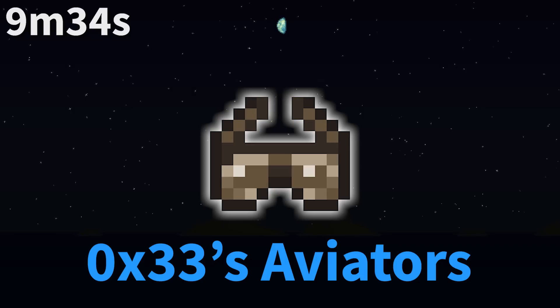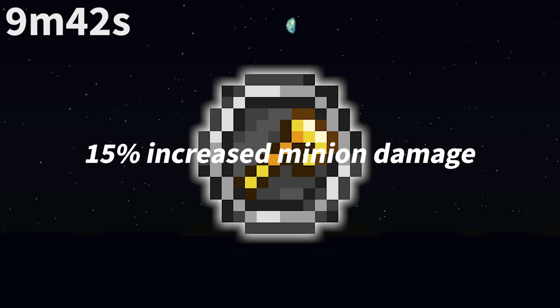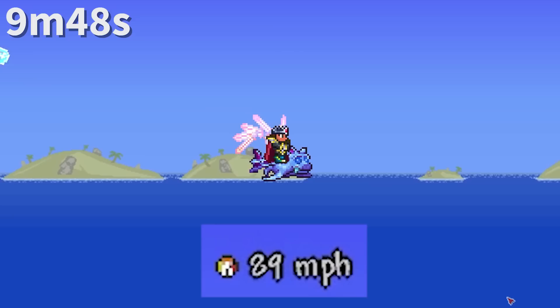Zero X33's Aviator is the only Master Mode exclusive item not to have the Fiery Red rarity. This is because it is a dedicated item that used to be hardcore exclusive in 1.3. In 1.4.1, the tooltip of the summoner emblem was revised from summon damage to minion damage. Although its actual effectiveness is unchanged, it still boosts all summoning items, even mounts.